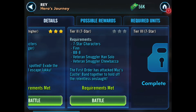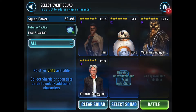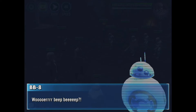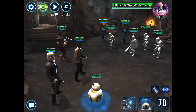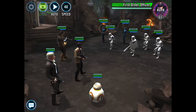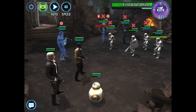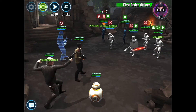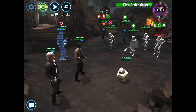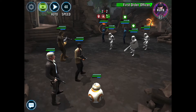Okay, so Tier 2. Let's see how difficult this is. 7 star this time: Finn, BB-8, Han Solo and Chewie, the veteran smuggler versions. Again, we've got Finn in the leader slot. So let's go. There's only one tier to this, but a little bit more of a challenge here. We've got more First Order troopers. There's a stun there on Chewie - that sucks. They're definitely holding up a little better, the enemy this time, but still we're able to pretty easily slice through them. No real challenge here in this event.